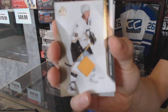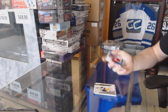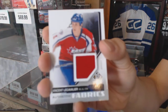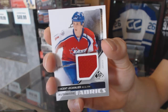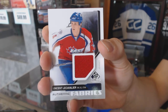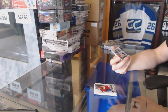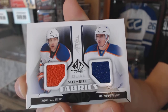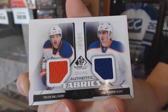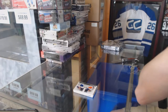A little bit of a box so far. Mario Lemieux Authentic Fabrics, Vinnie Lecavalier Authentic Fabrics, and an Authentic Fabrics Duel of Taylor Hall and Nail Yakupov. So there we go.